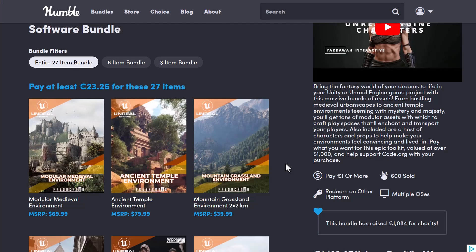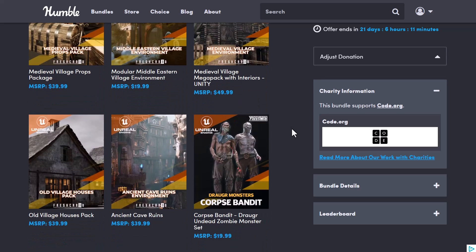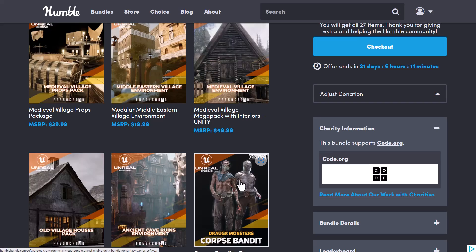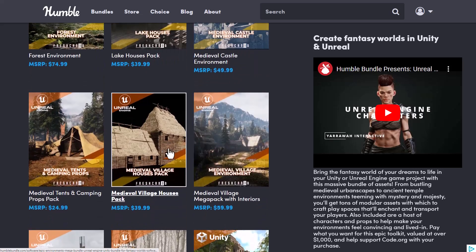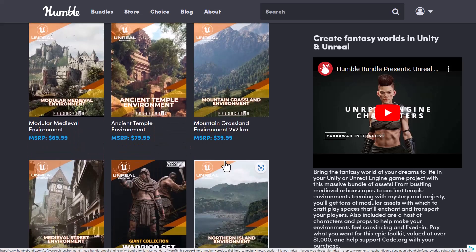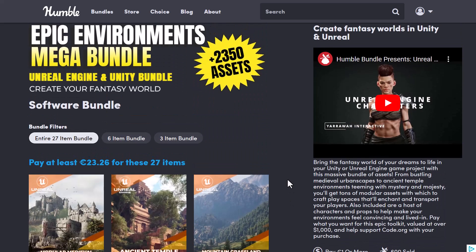If you'd like to get this, you can simply go to the link in the description and it'll bring you right here where you can check it out. All of these assets are currently available for both Unity and Unreal Engine. Whether you're thinking about getting all of these characters, all of these assets, or potentially building environments, you can simply go ahead and grab them. The value of this is €1,103, but you'll be paying about €23 to €28 — significantly less than five percent.